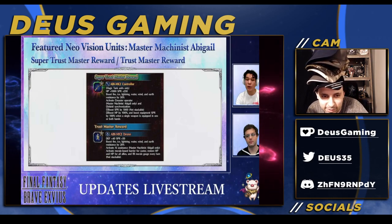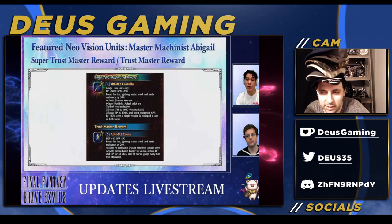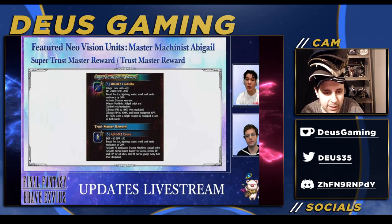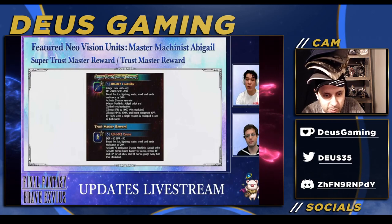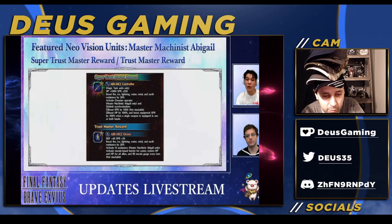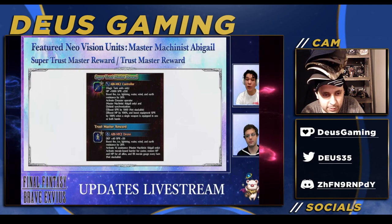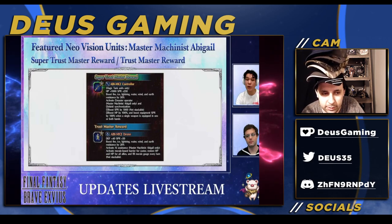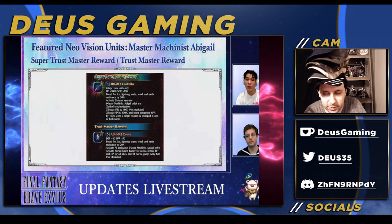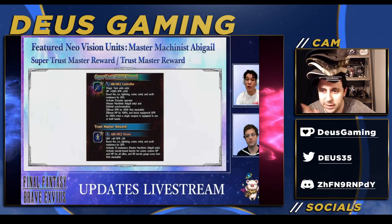On top of that, it's really only good for the Abigail unit, but the TMR is pretty much best in slot for Abigail because of that bottom ability there, which allows you to get a barrier for herself, restore HP and MP for everybody, and also fill the morale gauge per turn. If this is restoring HP and MP for all allies every single turn, that's kind of busted. You just get free MP every turn.